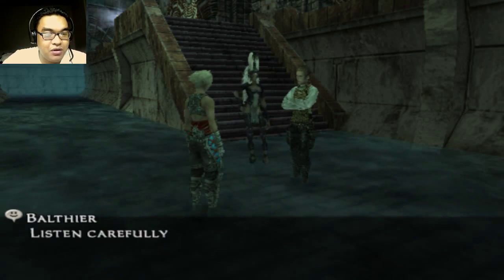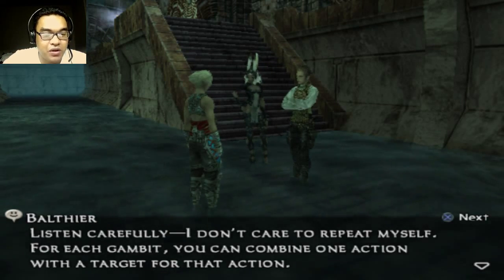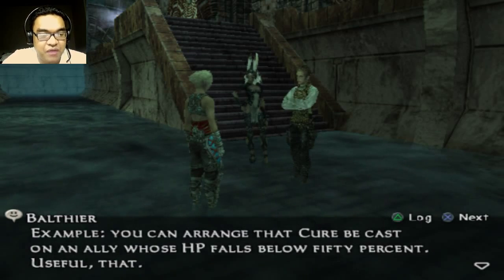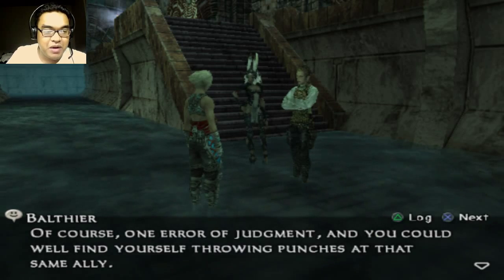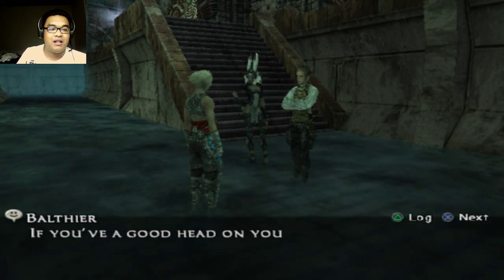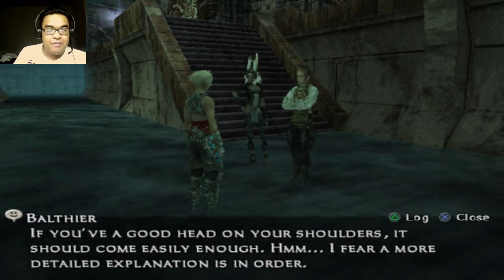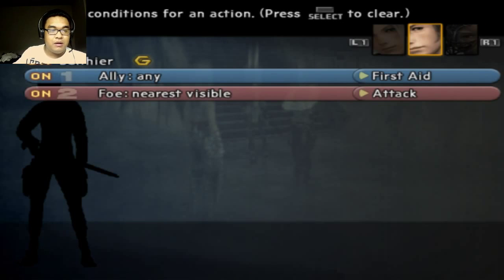As I thought, you don't know much about gambits yet, do you? Listen carefully, I don't care to repeat myself. For each gambit, you can combine one action with a target for that action. For example, you can arrange a cure to be cast on an ally whose HP falls below 50%. Of course, one error of judgement and you could find yourself throwing punches at the same ally. I fear a more detailed explanation is in order.